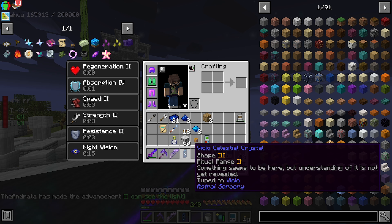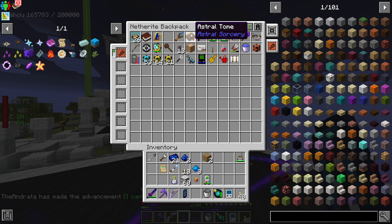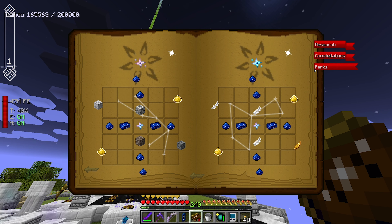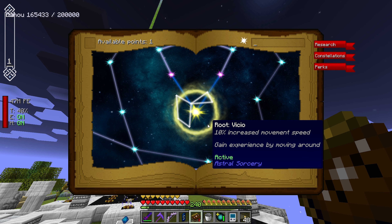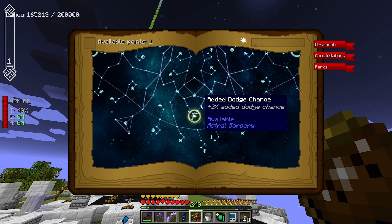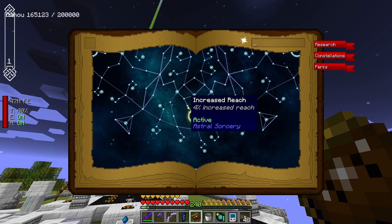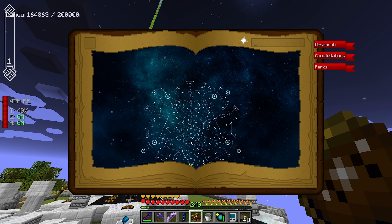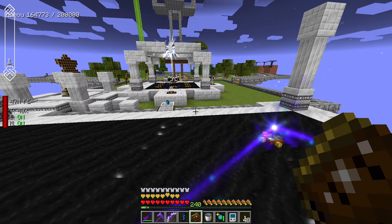We've now attuned ourselves to Vickio. What that means is if we look inside our Astral Tome, we can access the perks tab and we have these perk points that we have the ability to access. I like this increased reach - it's a whole perk tree that you can do all kinds of stuff with.